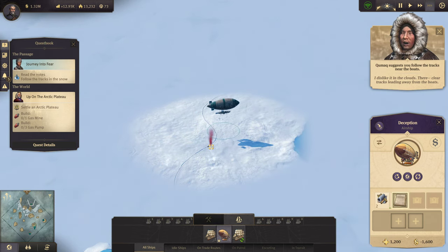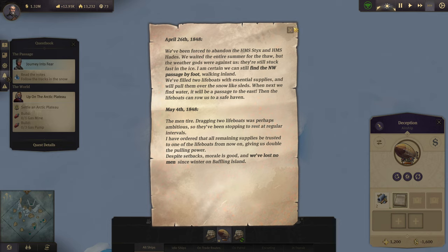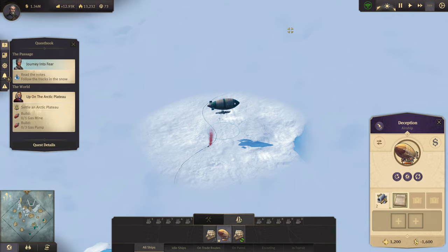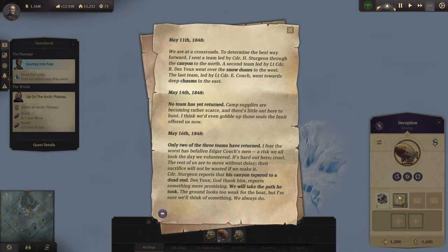Let's get up there and get going. I'm not going to read all this — I read it all in my last series that we just finished. Your ship has returned from its voyage. So I'm just going to leave it up here for a second — you can pause and read if you want to, if you've not ever seen it before. It is a really cool story, actually, and it's pretty grim, to be honest. Snow dunes, chasms — no team has returned. Only two of the three teams have returned.